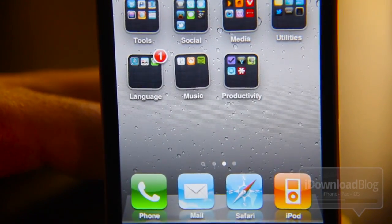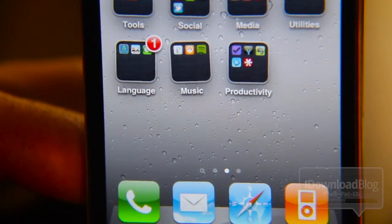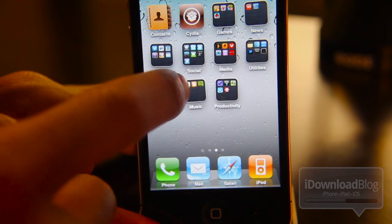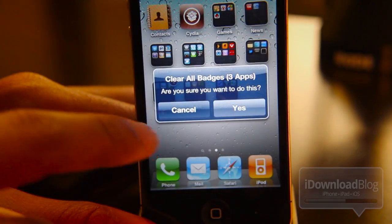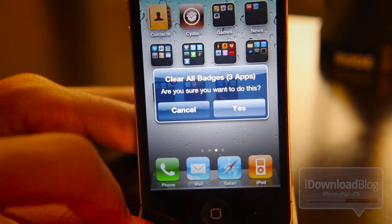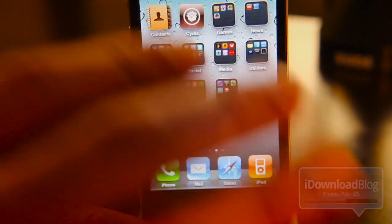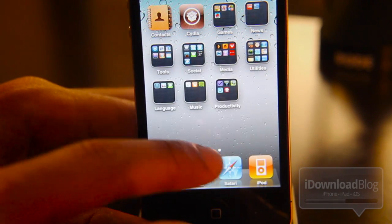Let's check this folder badge on my language folder. Same exact methodology — you just tap the badge on the folder, and it clears all the badges in that particular folder. Just tap yes and it's cleared.